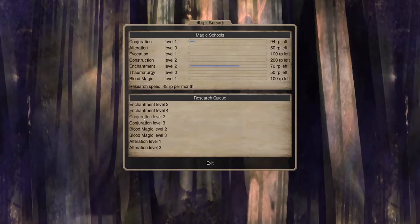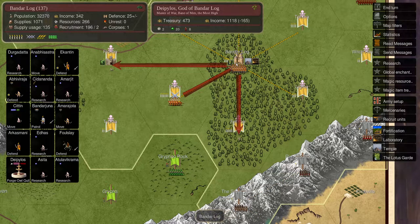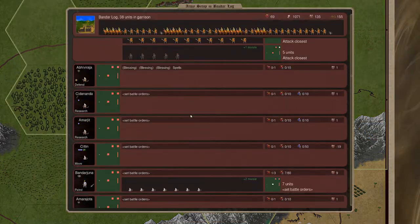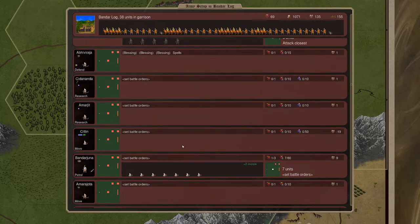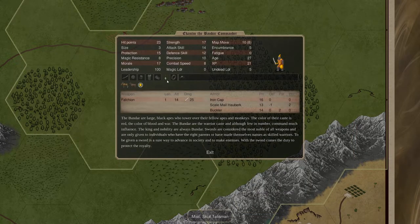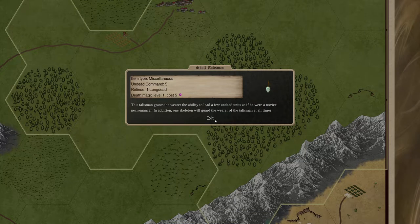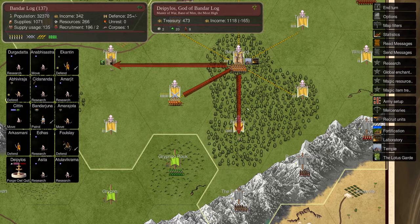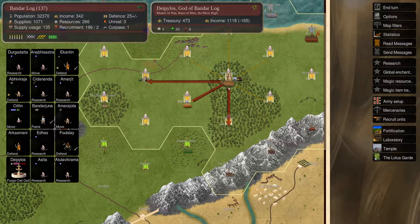Then we'll move on to what we had in mind before - conjuration and whatnot. We got Foulslay over here, which is a mount king. He already has control over only one unit because I brought back my other commander here who has the skull talisman - can control five undead. The rakshasas being demons count as undead, so that's good. Now we need to figure out what to do with these units.